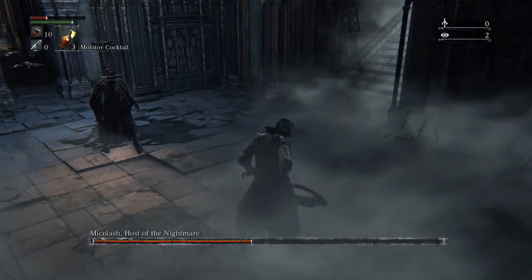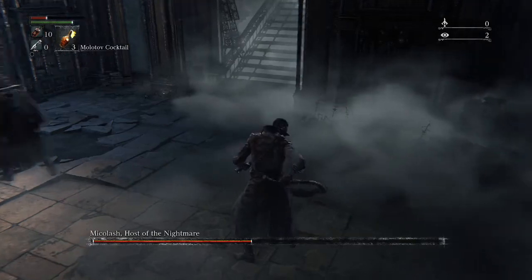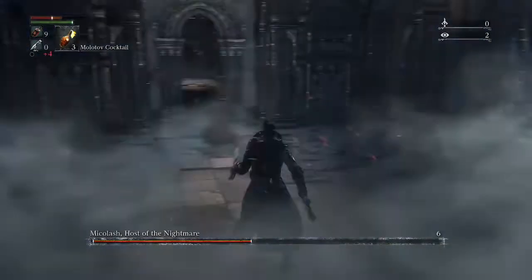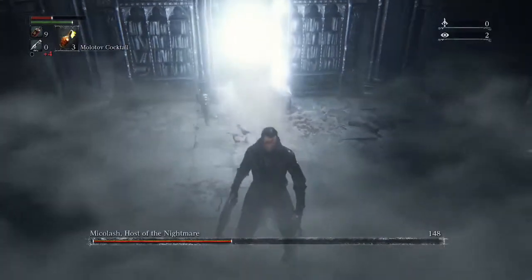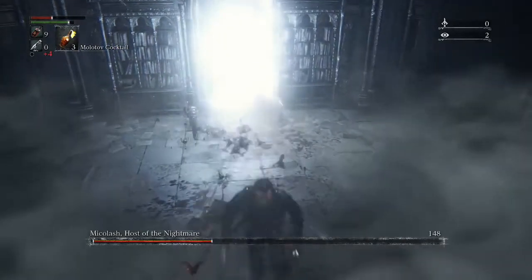Then we sneak behind him and shoot his back — or you can throw a throwing knife. Now he's in this permanent loop where he will appear from the doorway, or the window — the mirror, I should say. We strike him and he comes back from there. We can just pretty much do this loop until he's dead.